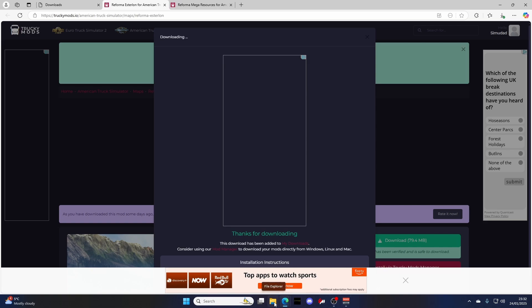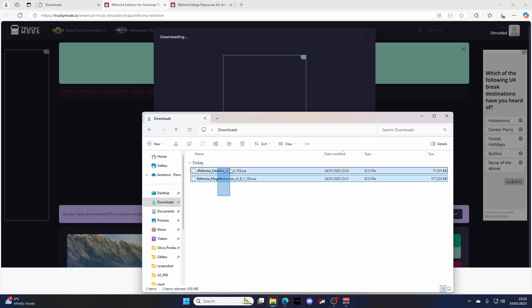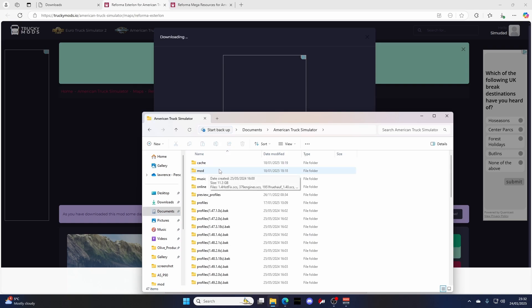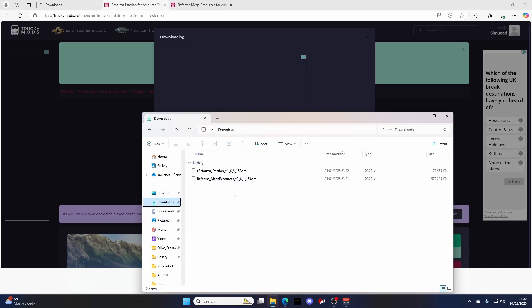Open up your File Explorer and come over to Downloads. You've got your two SCS files there, which you can just drop into your mod folder in ATS. If you don't know where that is, go to your Documents and you'll have a folder called American Truck Simulator, then a folder called Mod. Once you've dropped those in, you'll have the Mega Resources file and the Reformer Estalon file in there. Now open up the game.